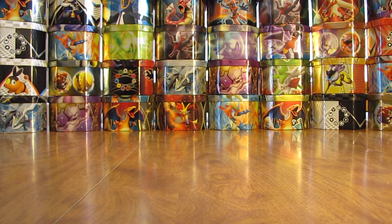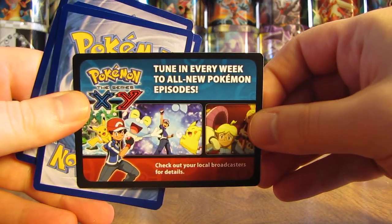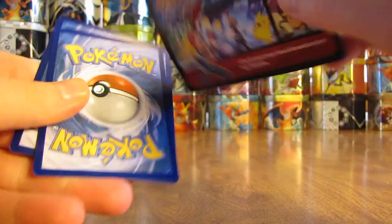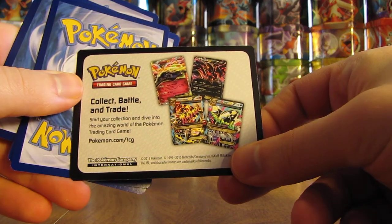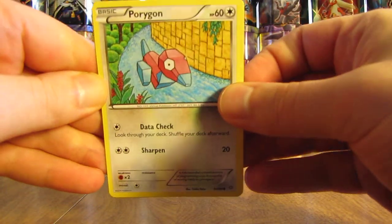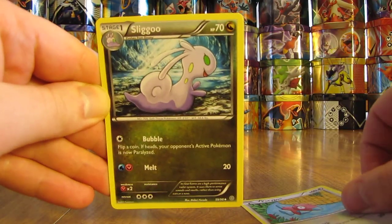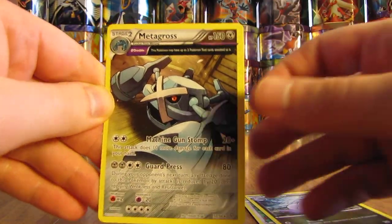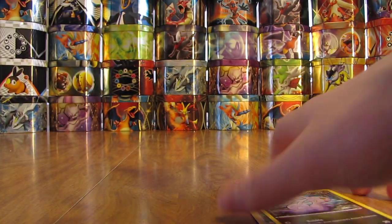This pack has Hoopa on it. You can take a look at the preview card — it's not a code card, more of a preview card advertising the Ancient Origins set. After the card trick, the first card is Porygon — I'm a big fan of this Pokemon. Then there's a Sliggoo and a Metagross, so there's a rare card — the second rare of this opening.